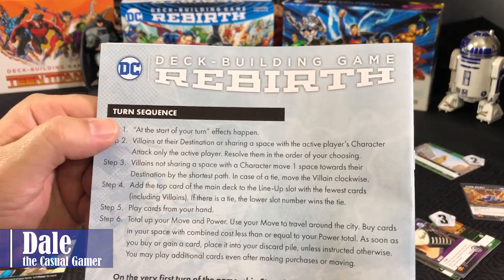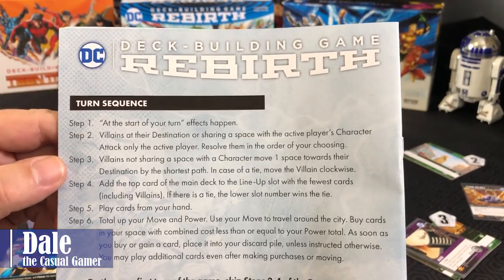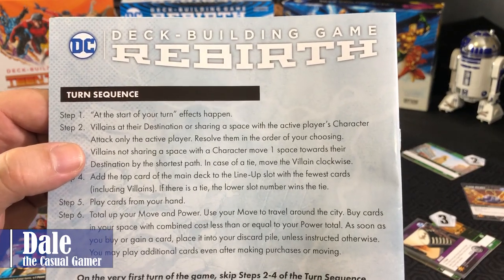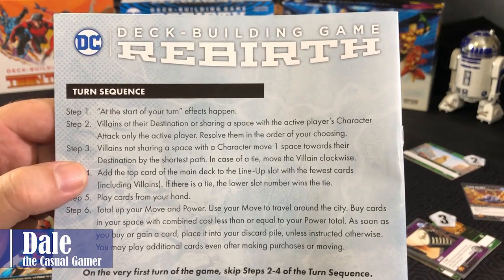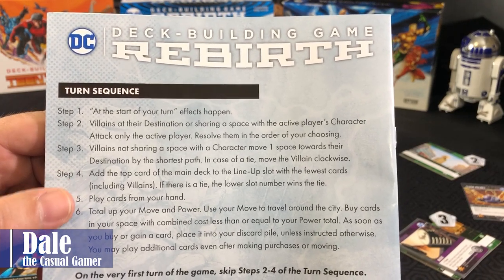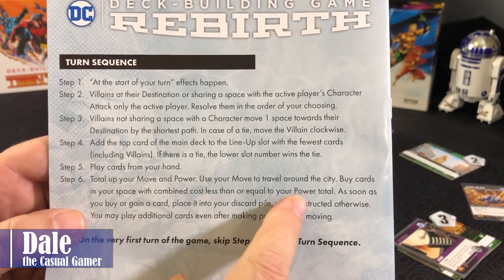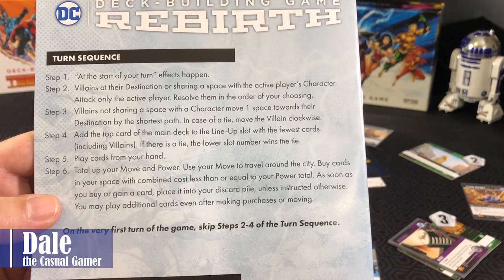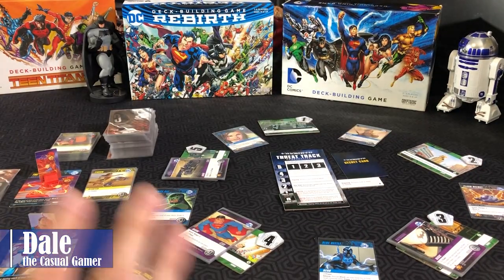Before we get to how the cards interact, let's go over turn sequence. Step one: start of your turn effects happen. Step two: villains at their destination or sharing a space with the active player's character attack — only the active player, resolved in the order of your choosing. Step three: villains not sharing a space with a character move one space towards their destination by the shortest path; in case of a tie, move the villain clockwise. Step four: add the top card of the main deck to the lineup slot with the fewest cards, including villains; ties go to the lower slot number. Step five: play cards from hand. Step six: total up your move and power — use move to travel around the city, buy cards in your space to a combined cost less than or equal to your power total. As soon as you buy or gain a card, place it into your discard pile unless instructed otherwise. Move and power is banked and you'll use them as needed.